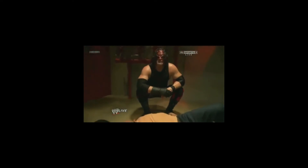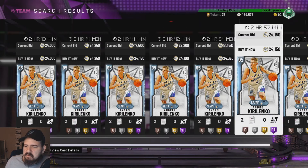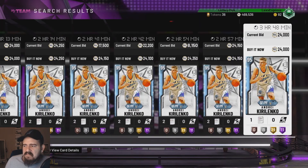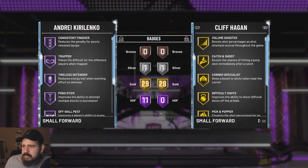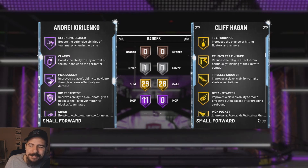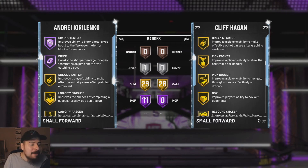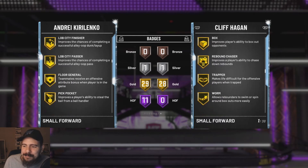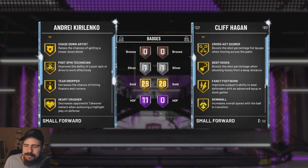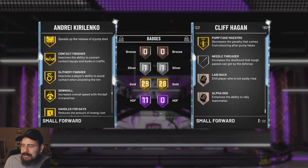Andre Kirilenko was straight cheddar last year. He goes for about 24k — 95 overall, 6'9 small forward. Eleven Hall of Fame badges, 29 gold: Consistent Finisher, Trapper, Tireless Defender, Pogo Stick, Off-Ball Pest, Interceptor, Defensive Leader, Clamps, Pick Dodger, Rim Protector, Dimer — go out and get this man right now.